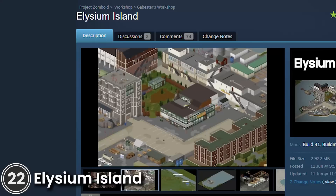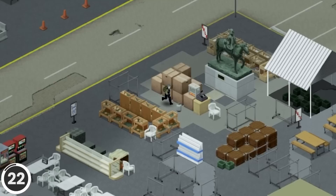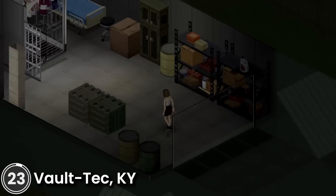Elysium Island. This mod adds a new map to the game that recreates certain locations from the game This War of Mine: Elysium. Featuring the hostile cafeteria and the whirling wrecks, it includes a spawn point there, a working in-game map, and foraging.